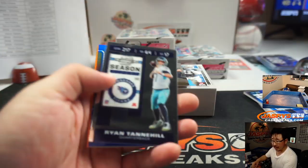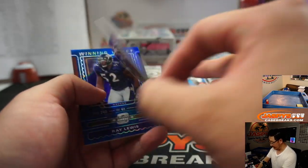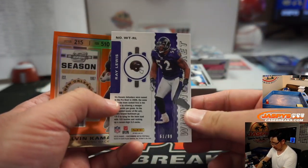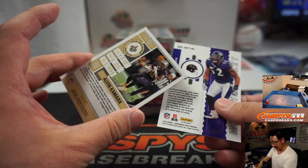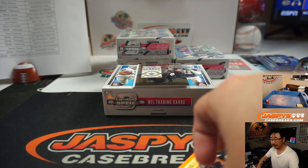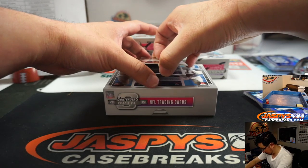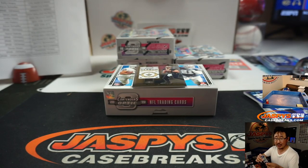Chiefs are in the number block, Leo. Ryan Tannehill, Tennessee — part of the non-numbered top group. Ray Lewis, 61 out of 99. Aaron Billingsley and Alvin Kamara, to 75, goes to Justin and the Saints — he's got those teams straight up. Julian Love, one out of 50, rookie ticket autograph for Ron and the Giants.